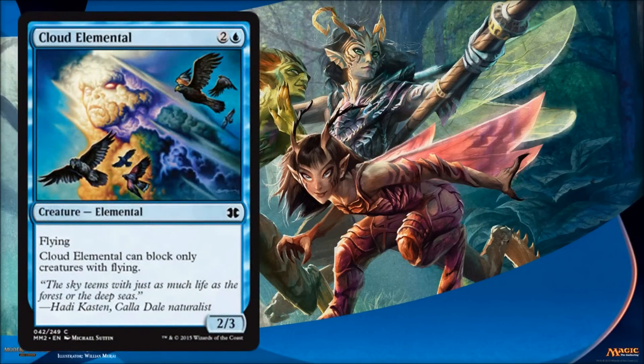Next is Cloud Elemental, and this is a real good aggressive card. Costs three for a 2/3 flyer and it's an elemental as well. It can get some damage across pretty quick. Its drawback is it can only block creatures with flying, but that's fine — its purpose really isn't to block. This guy's purpose is to get in there with some early damage.